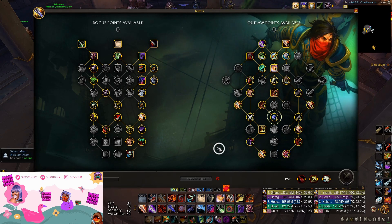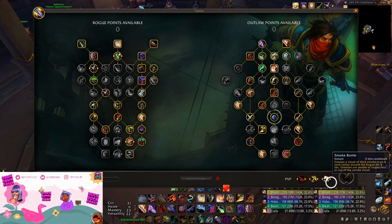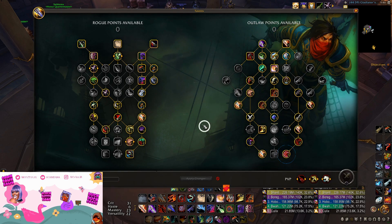The nuance is that you should never ever hit Between the Eyes if you already have a Green Skin buff active. This is why it's so important to track your buffs, especially Green Skin and Fan the Hammer, or else you'll just be clueless all the time.